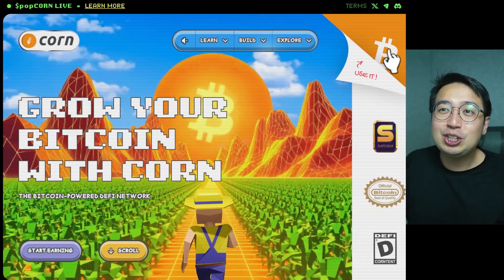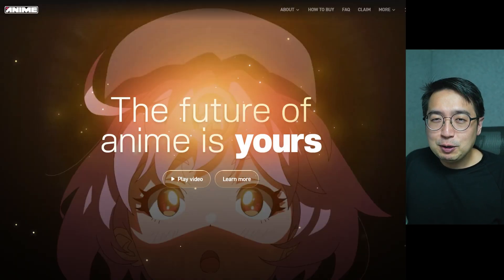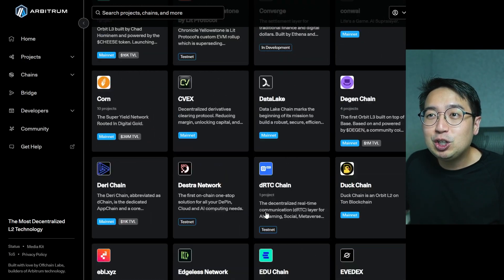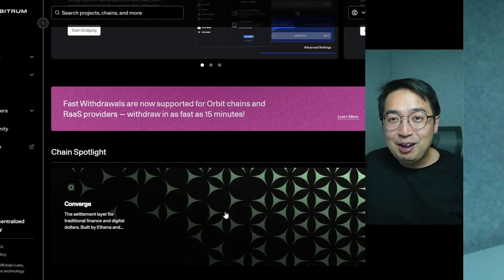You're going to have to guess the pattern before we get to the answer. Corn, Degen Chain, Plume Network, Proof of Play, Anime Chain — what do they all have in common? They are all building on top of Arbitrum within the Arbitrum Orbit. If you want to know what that means and what Arbitrum is, stick around for this entire video.